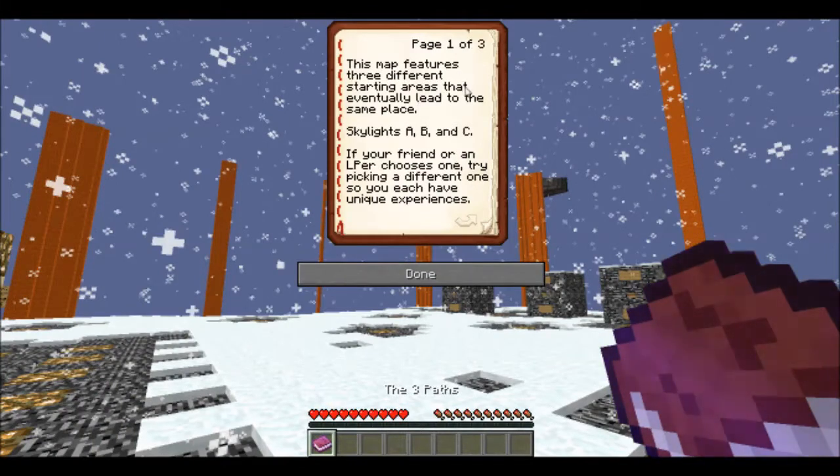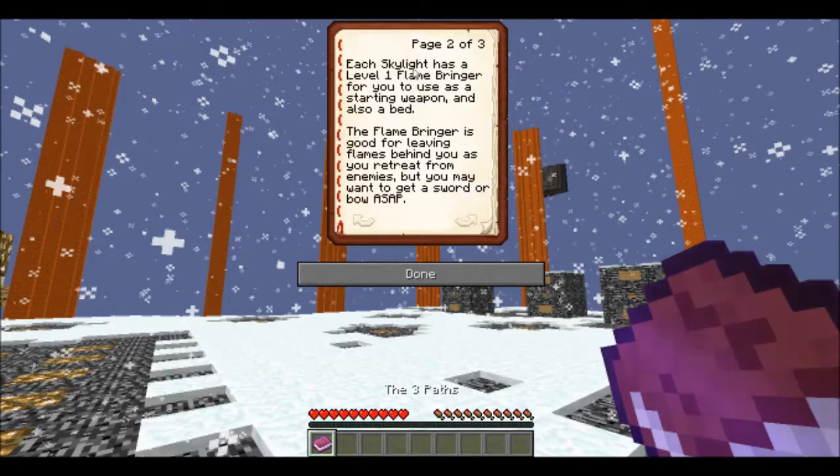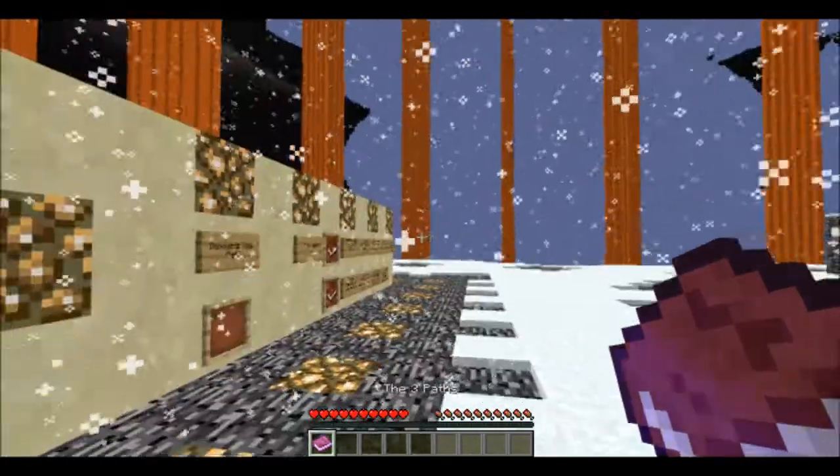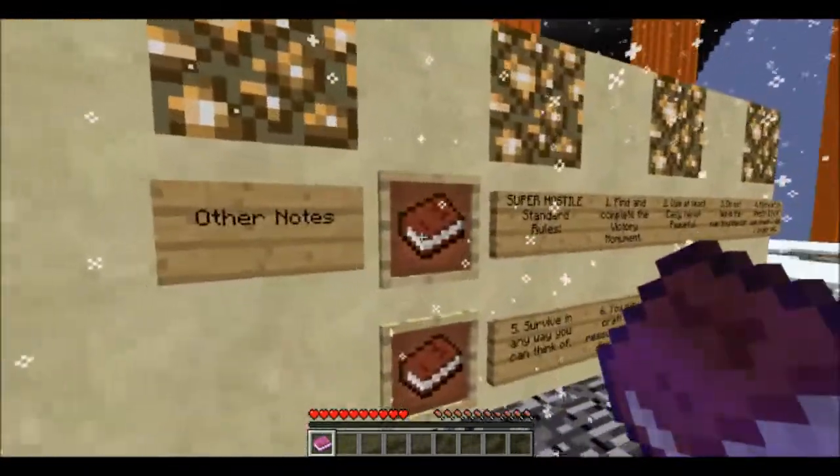This map features three different starting areas that eventually lead to the same place: Skylight A, B, and C. If your friend or an LP-er chooses one, try to pick a different path so you each have unique experiences. Skylight A leads to a huge stockpile of lumber, Skylight B leads to a mushroom farm and a tiny amount of wood, and Skylight C leads to many barracks with many random loot chests. Good luck, Vex.